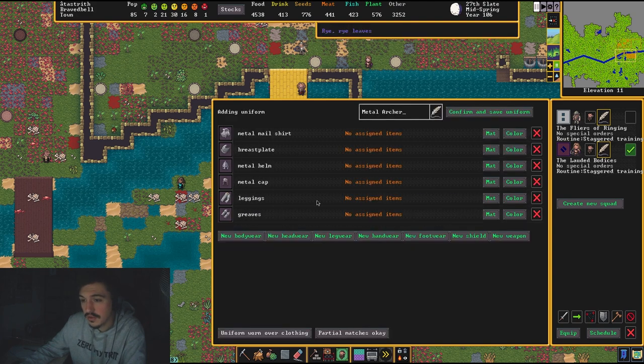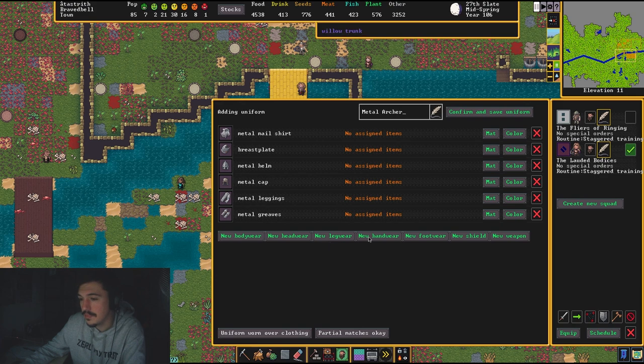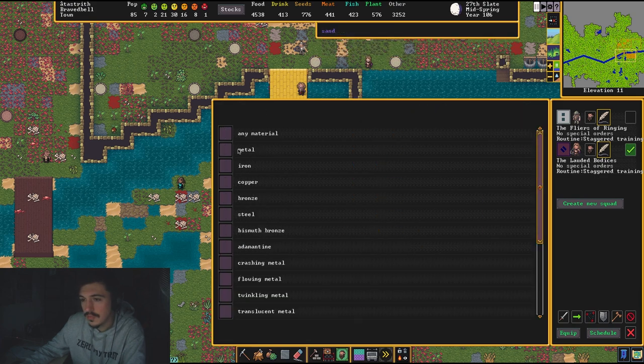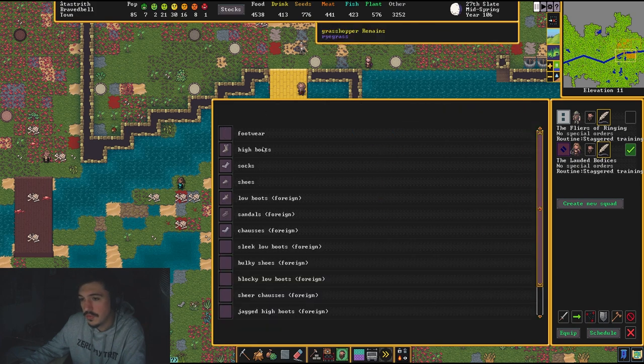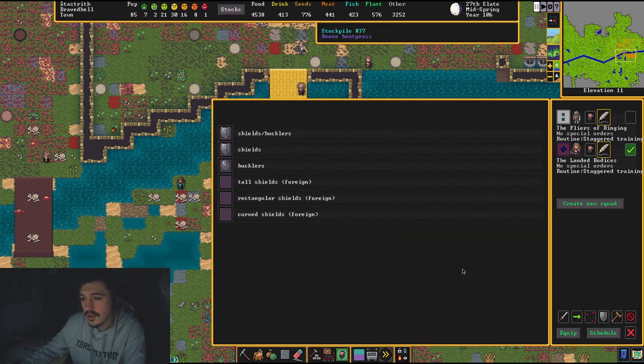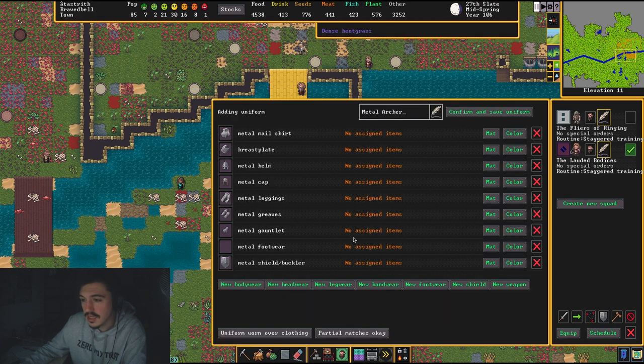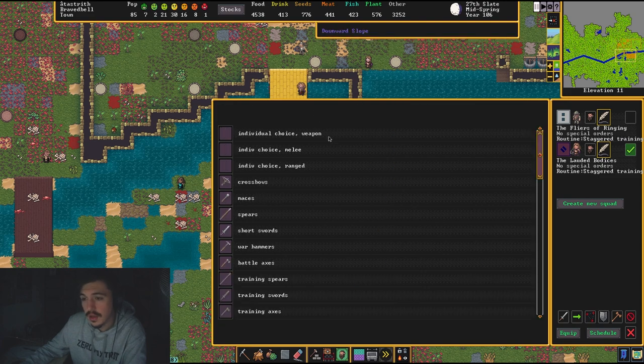For legwear, add leggings and greaves — material Metal, any color. For handwear, gauntlets — Metal, any color. For footwear, any type of footwear — Metal, any color. For shields: archers can carry shields. The only thing that affects archer speed is the weight of the shield, but having a shield does not affect accuracy, so I do like to give my archers shields. Add shields and bucklers — Metal, any color.